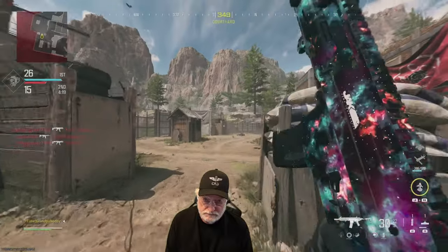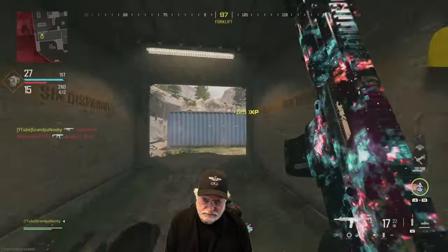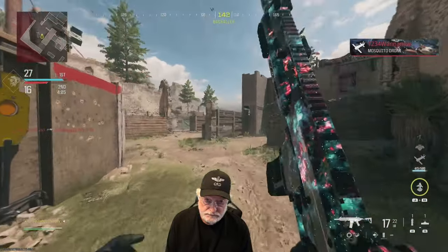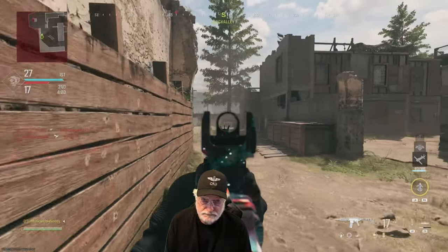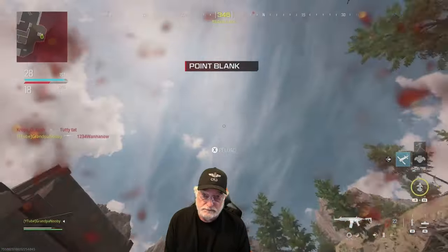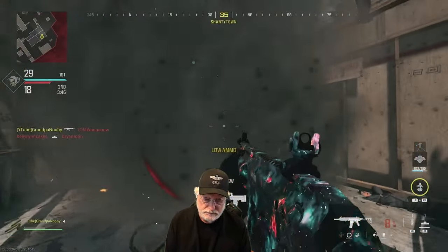Grandpa's got to reload with four kills to go. If he loses this one, he's uninstalling. Three left. This weapon in this configuration — you feel invincible. You move fast, you strafe fast. The recoil is almost straight up for the first few bullets, so it might as well be. You can slide and kill green leafy people.